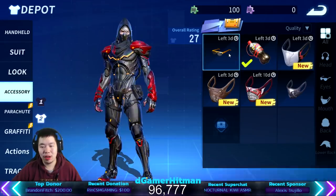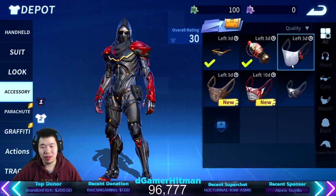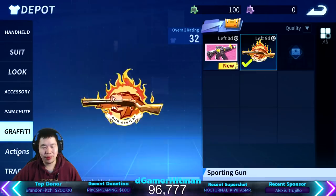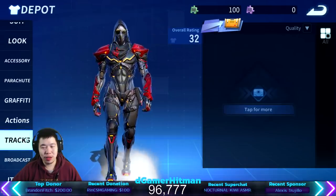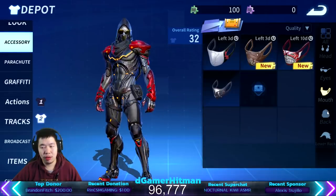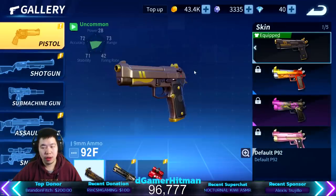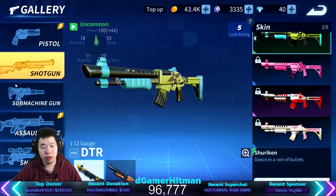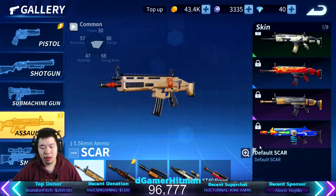I got a Coke bottle accessory — you see the Coke bottle on my back? I put the sunglasses on, it looks pretty sick. We got a parachute, we got some graffiti. Sometimes when you're the ninja it's just too dark. You have different types of walk too. Let's look at the gun skins.